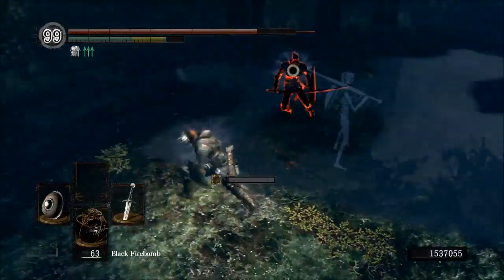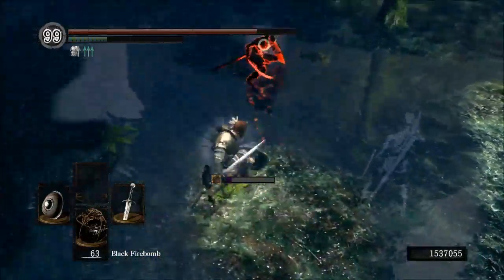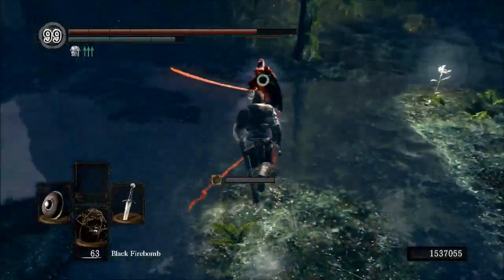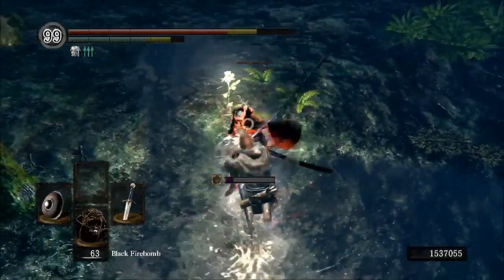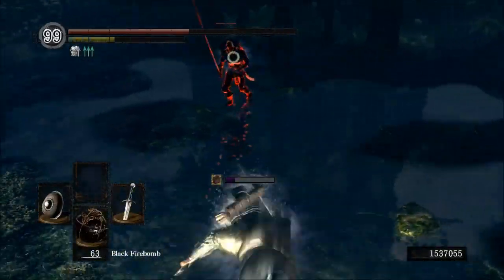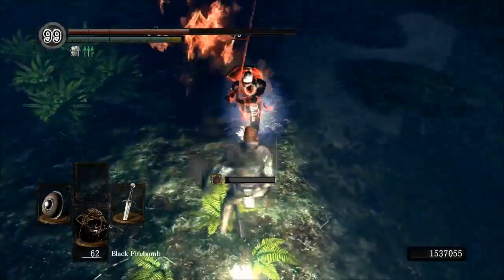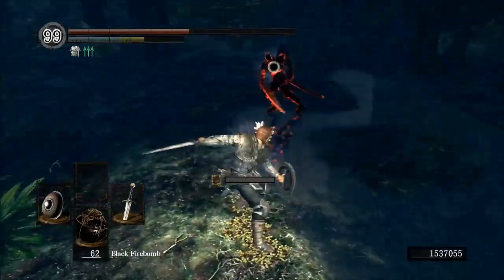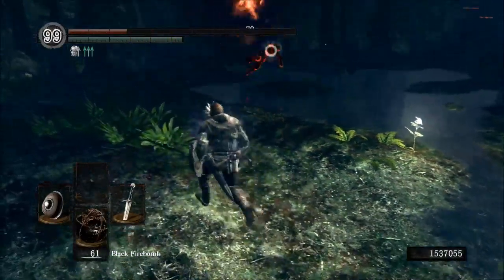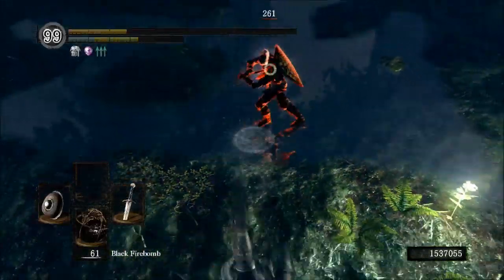Other pros of the weapon would be its ability to chase someone down. It's very good when you're chasing someone, which is a general straight sword pro, and it's probably the second best one for it next to the boulder side sword — the boulder side sword edges it out because it's longer. But the reason the broadsword is above the longsword is because you can follow up your running attack with an R2 and continue to chase them down in case they keep getting away.